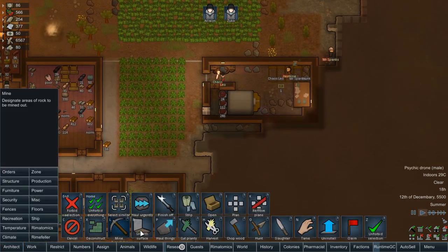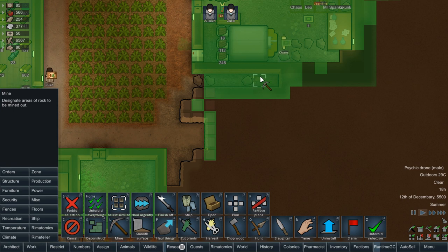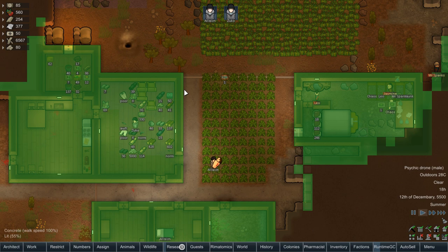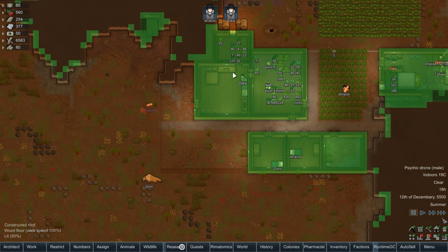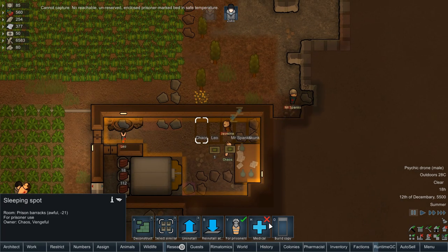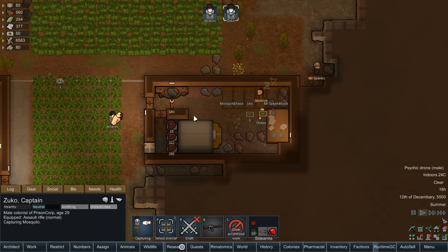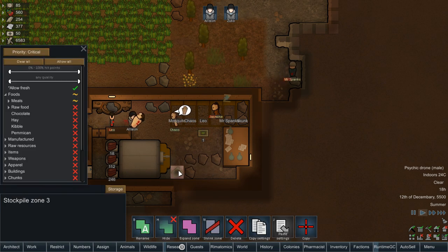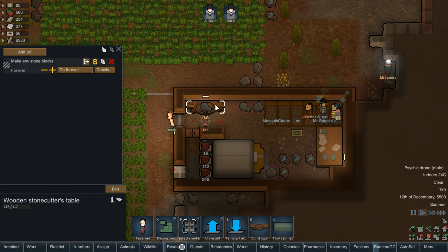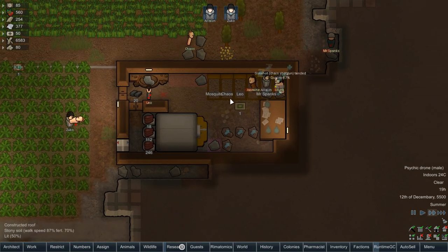That's getting mined. We're also going to want to start mining through down here so we can get our cook area up and running. We'll expand off this a little bit — it doesn't need to be big, just big enough. Zuko, did you capture? We don't have room — that's an easy fix. We can just throw a new sleeping spot down there and try to get this patched up as quickly as possible. That's supposed to be for nutrient paste. We can also set these to get hauled.